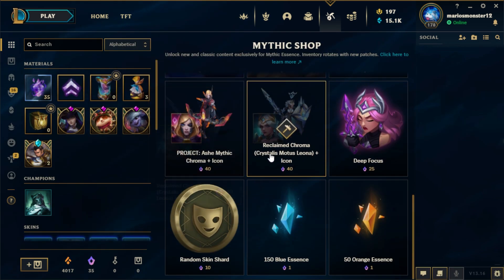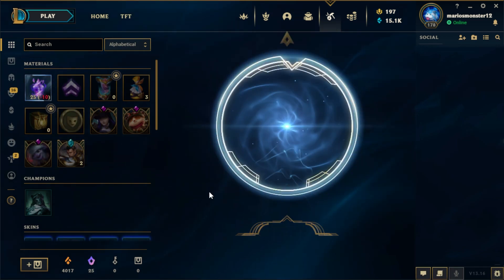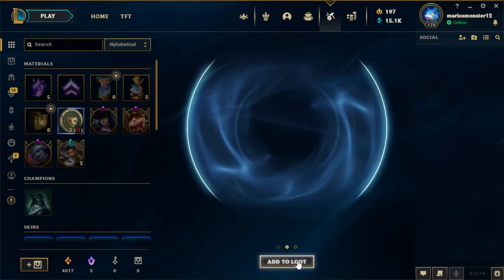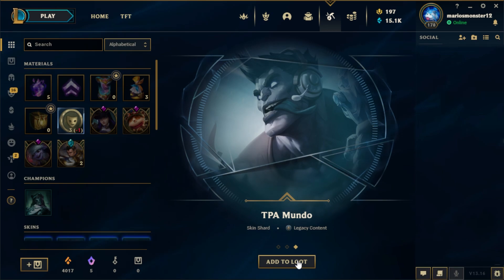I think I'm gonna actually make this into skin shards. Open three: Mecha Zero Scion — that's pretty cool — Whistler Village Twitch, and TPA Mundo.